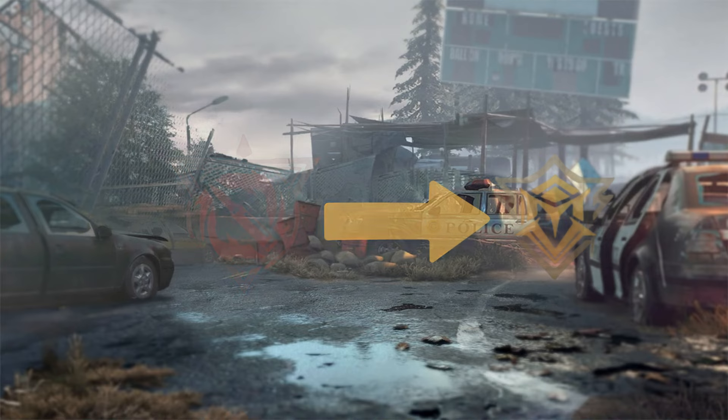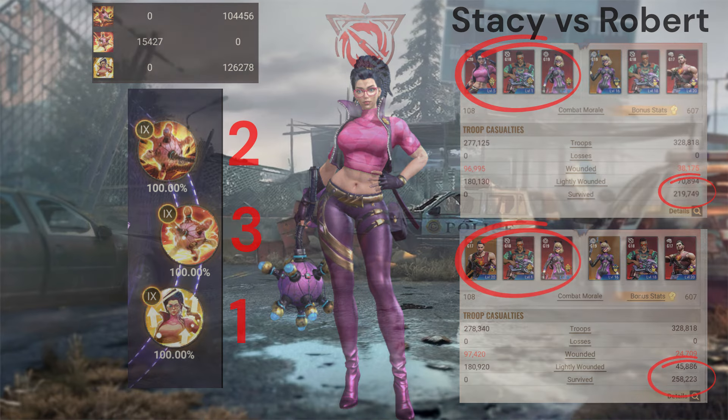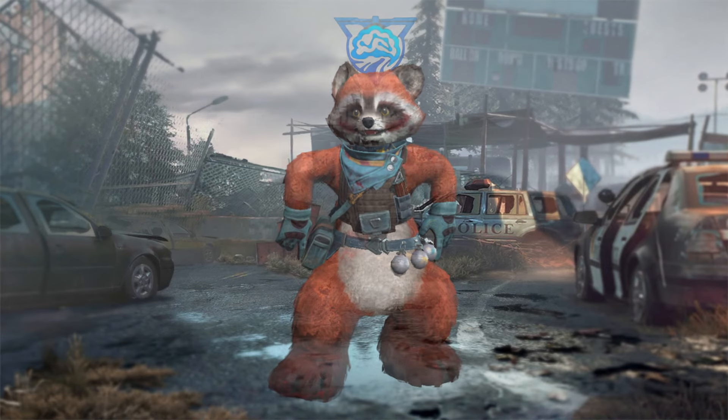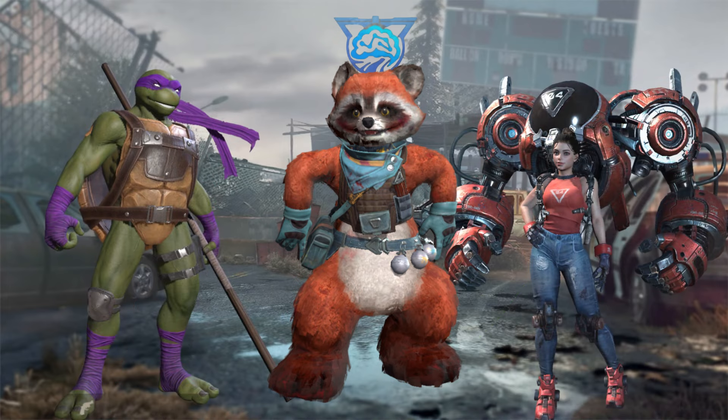Stacy's skill priority: the third skill performs the best, followed by the first, and lastly the second skill. Boomtail is the hunter control hero, paired with Yamira and Christopher. He can resonate with Donatello or Selena.